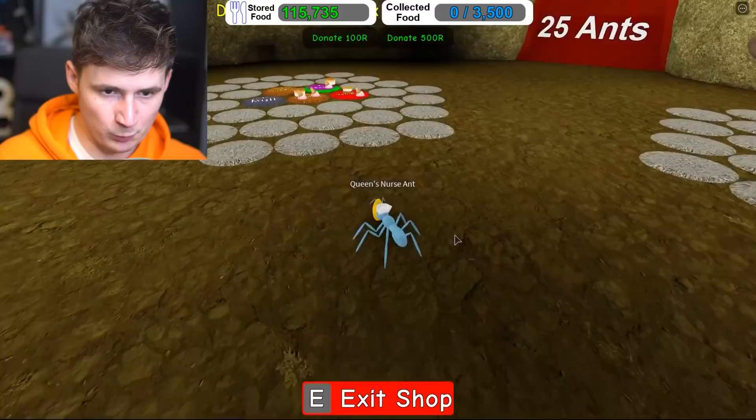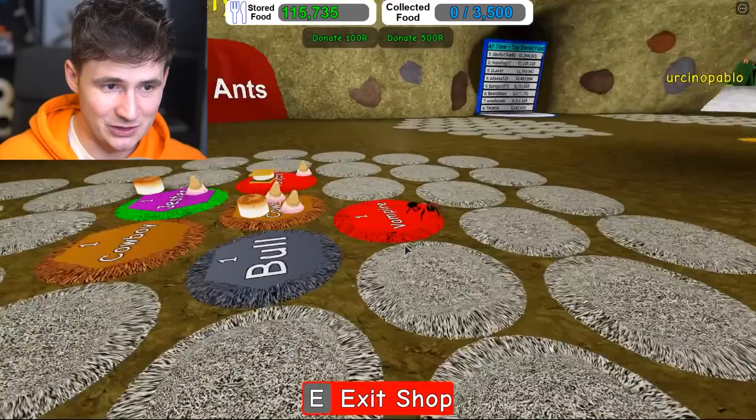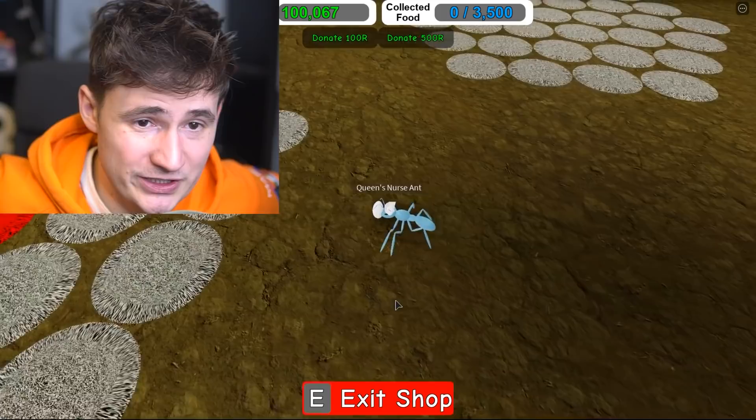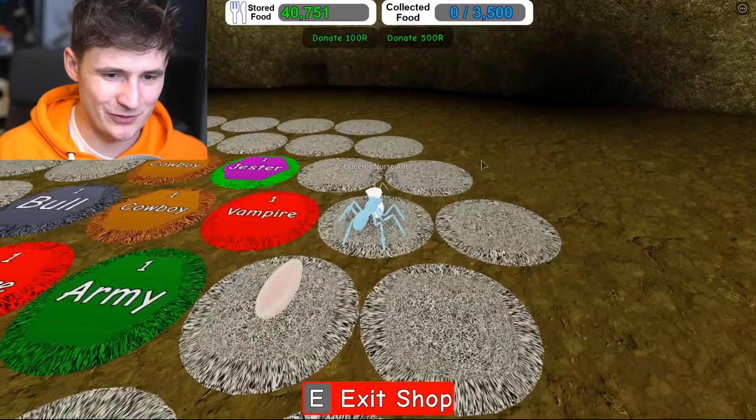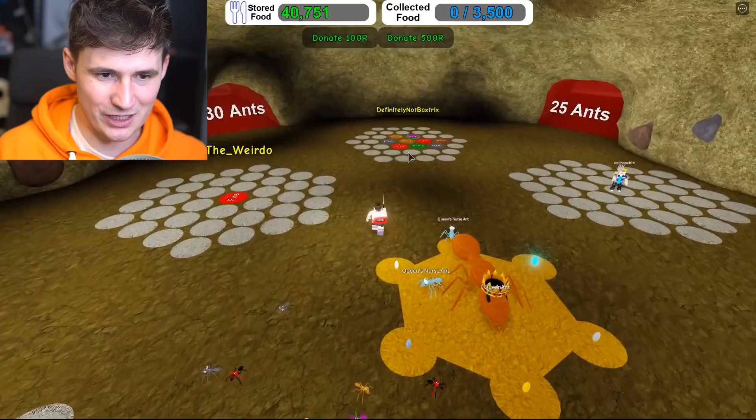Come on, guys. We need more eggs. We need to expand. If I don't expand, I don't know what I'll do. All right, let's go. Oh, a vampire. Another one, huh? All right, we're gonna get some basic eggs. I don't have any more antics, but we still got a bunch of food. So I just want to expand, okay? We're just expanding here. We are expanding, and I don't know if we can expand anymore. 40,000 food left. All right, we're gonna stop expanding now.